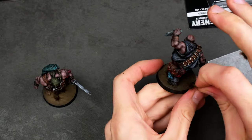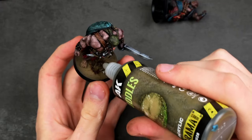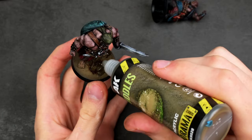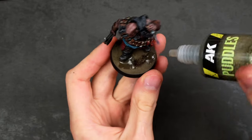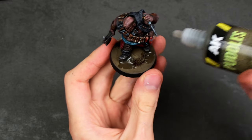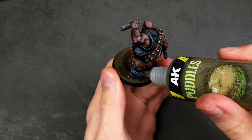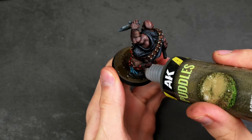For my bases, I wanted to create something that was interesting but also quite grim and depressing. I went with these very swampy looking aesthetics, as well as creating these wet-looking puddles, creating this notion that this world is cold, wet, and overall unpleasant. After all, it is the city of the damned. And with that, these awesome Ogre Maneaters are finally done.